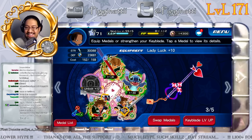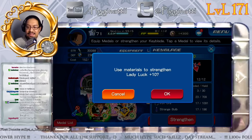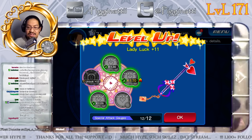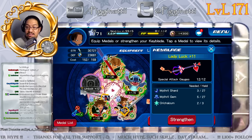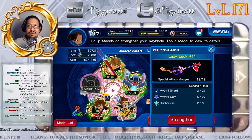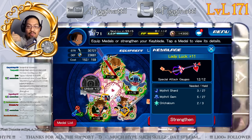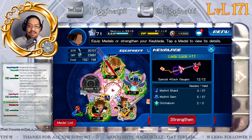I'm going to use my Orichalcum on my blue-medal blade. Looking at Lady Luck — we're at 30,088 strength. After upgrading, the second slot went up and we gained about 630-something in strength. So if you're wondering why you're not hitting much harder, focus on leveling up your keyblades.